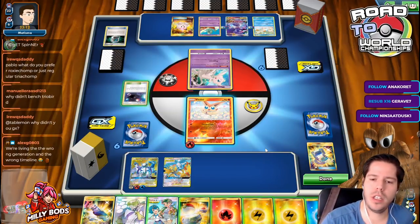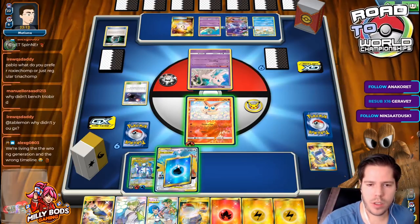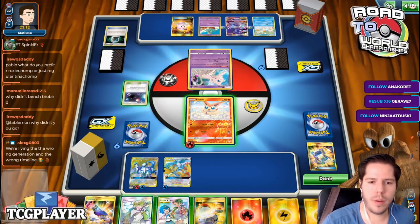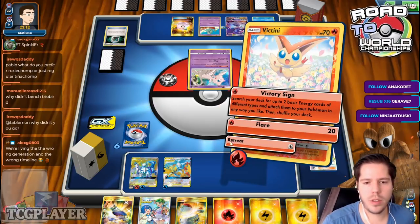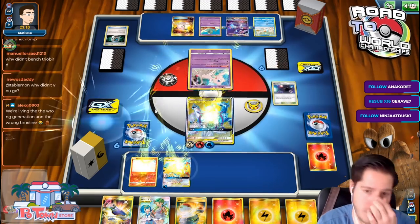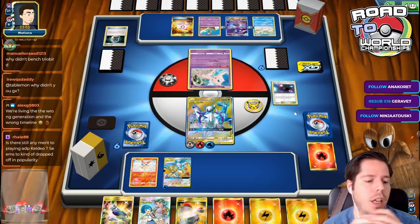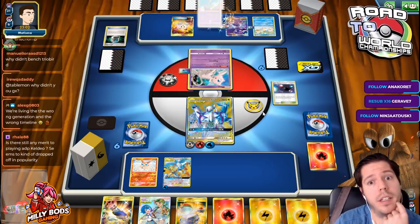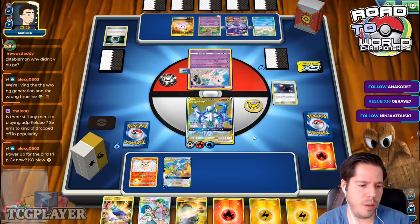I'll attach the water. Do I Faba the Ultraspace? I feel like that's better. I don't think I switch. I'll just Alter Creation here — what's the worst case? We see an Articuno GX dropped. There's still merit to playing ADP. Keldeo seems to have dropped off in popularity, but I think it's still a very powerful deck.